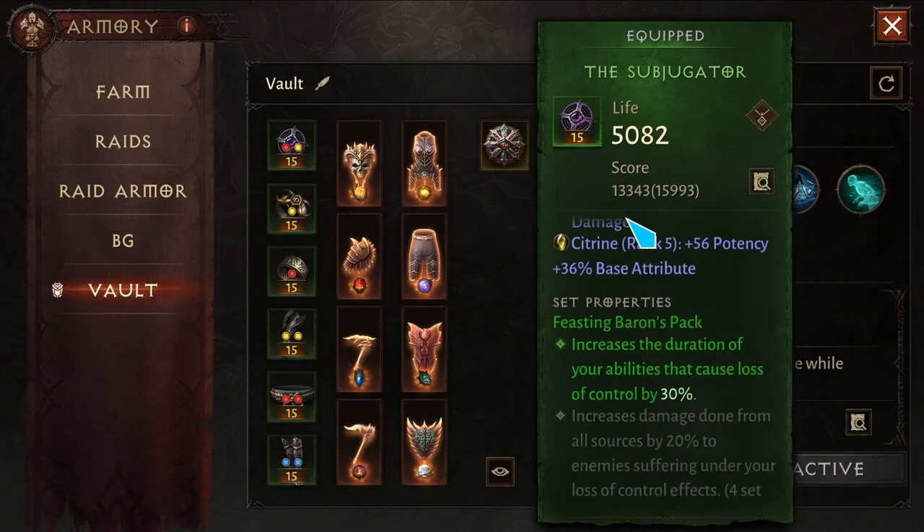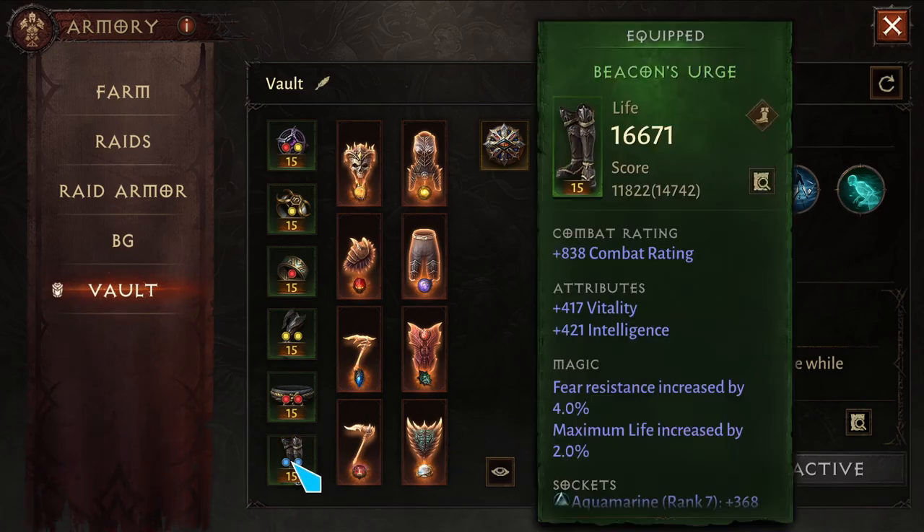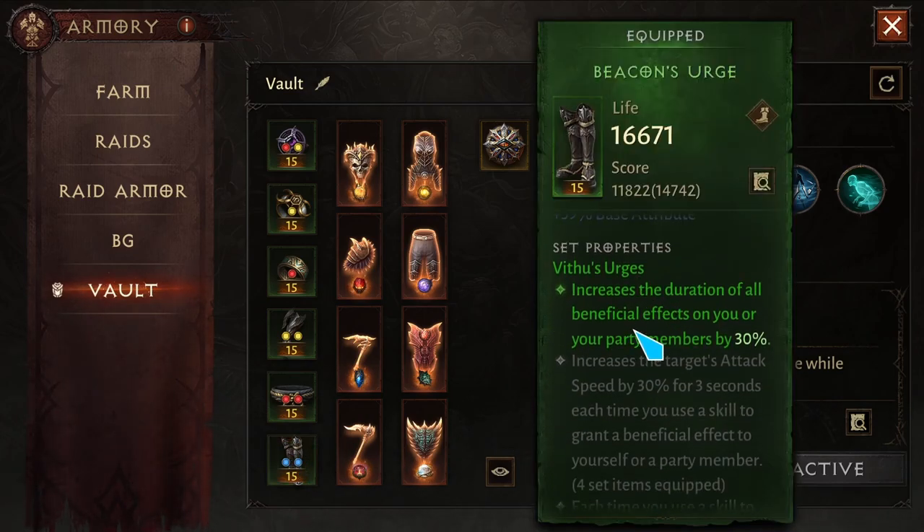For the set items, I'm using two-piece Festering Baron's Pack, which increases the duration of your abilities that cause loss of control. I'm also currently using two-piece of the V2 set, which increases the duration of your beneficial effects on you and your party members by 30 percent.